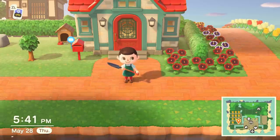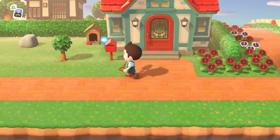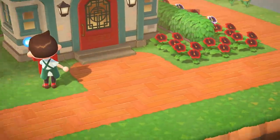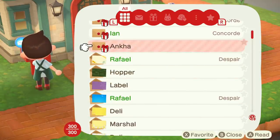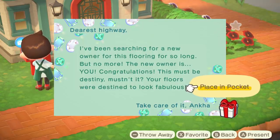What is up guys, Zach Scott here playing Animal Crossing New Horizons. How are you all doing? I'm doing good as always. Let's check the mail really quick. You don't check it with a shovel. Whoa, Ian sent me a whole bunch of stuff. Anka sent me a gift too. That's interesting. I've been searching for a new owner for this flooring for so long, but no more — the new owner is you. Oh, congratulations.